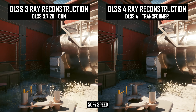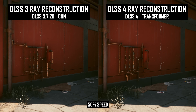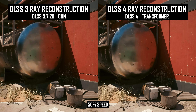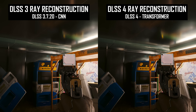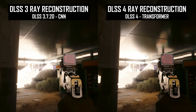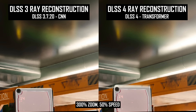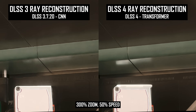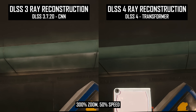In Cyberpunk 2077, this improvement largely applies in motion. There's less bubbling as denoised raytraced effects move, giving these effects greater stability and consistency from frame to frame. This can be very noticeable on some globally illuminated surfaces, and it's improved significantly with DLSS 4 ray reconstruction. The new version is cleaner in motion and doesn't take as long to resolve a decent level of detail. In some situations the difference in quality is night and day, to the point where DLSS 3 looks like the game is being run at a lower resolution — and this is denoising, not upscaling, which is the same in both examples.